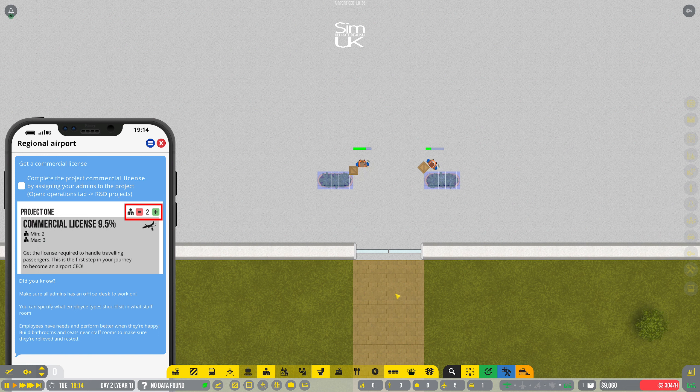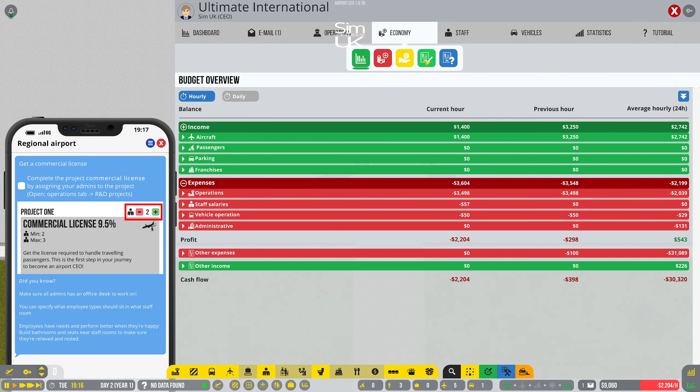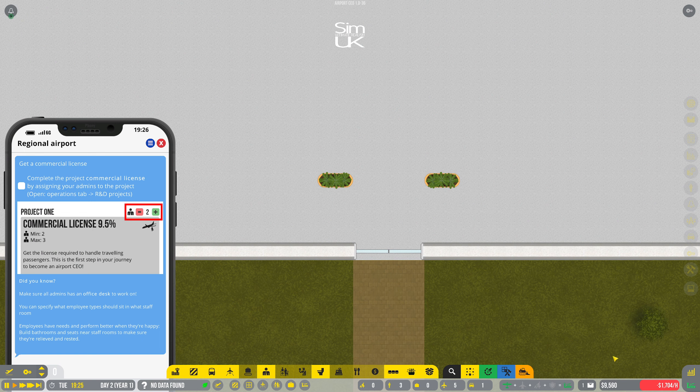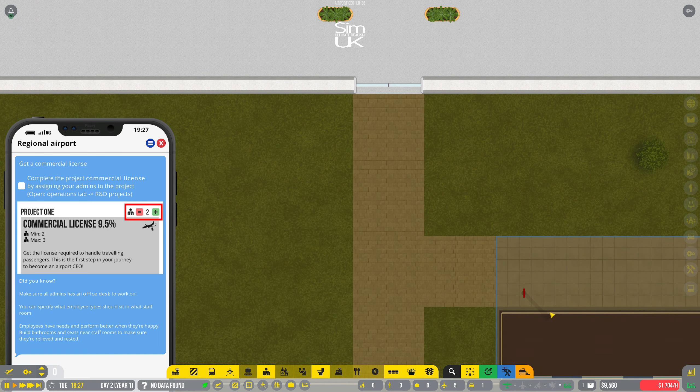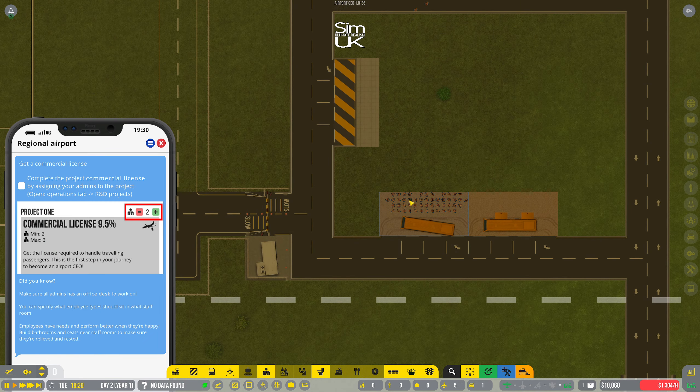We're going to really struggle if that's all the cash we've got. How do I take a loan out? I can get a loan for 600,000 at 9% interest over 11 days — that would cost me 2,477 an hour. Let's hope I don't have to go down that route. We're still losing over a thousand dollars an hour — maybe that's because I'm still paying these guys.